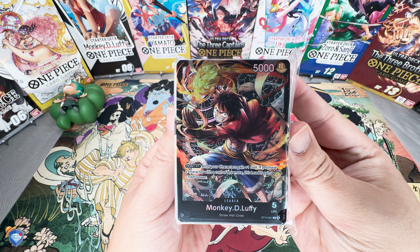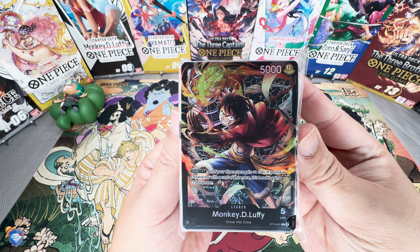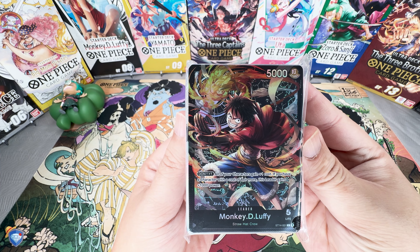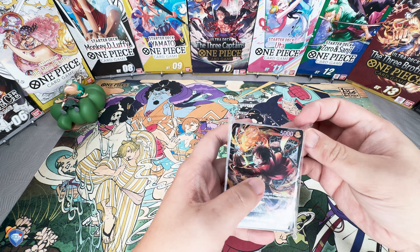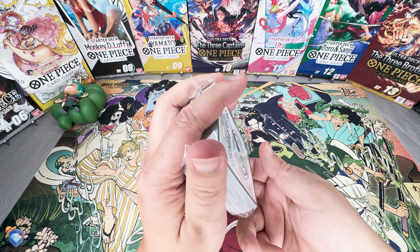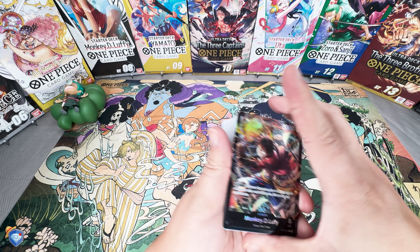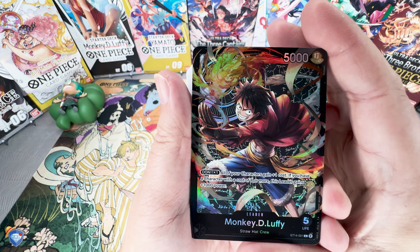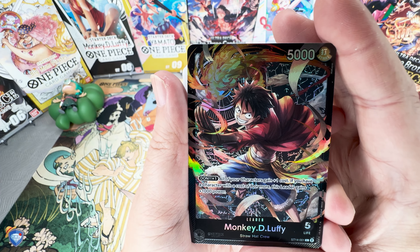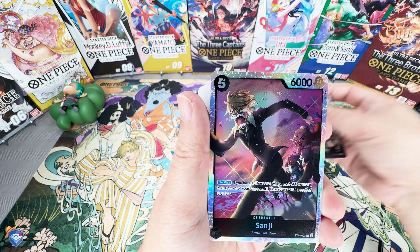We start off with the brand new leader — Attaching DON, all your characters gain plus one cost. If they are a Straw Hat, this character also gains an extra 1000 power. It's a pretty spicy card, pretty different from the current play style of Navy black decks where it's a lot of cost reduction — this is actually just buffing up your characters. Once attached, all your characters gain plus one cost, and if you have a character with a cost of eight or more, you gain 1000 power.